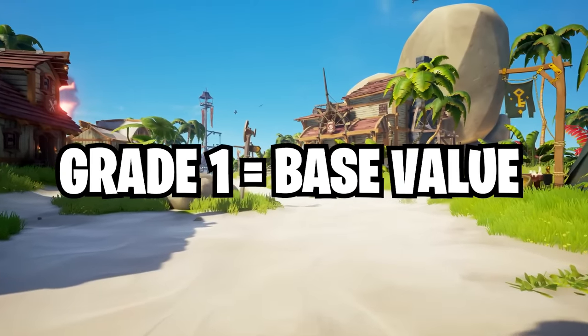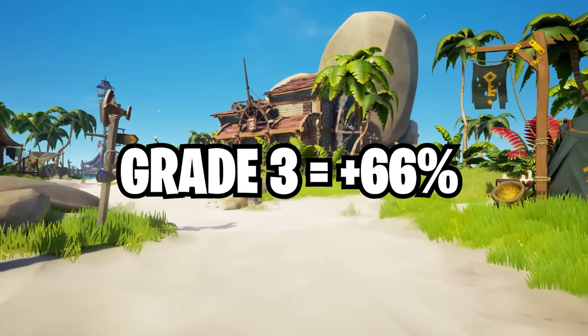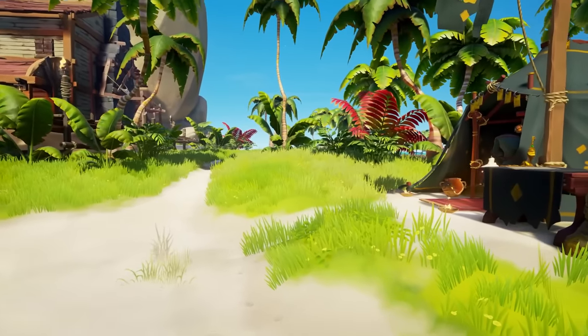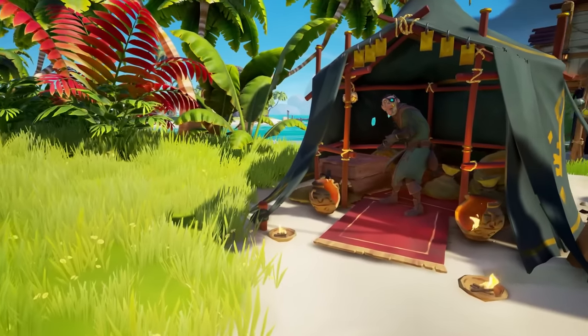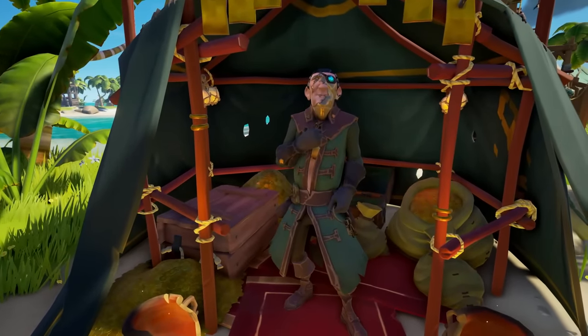Grade 2 is 33%. Grade 3 is 66%. Grade 4 is 100% emissary value. And grade 5 is 150% on the loot sold. The sweet spot is grade 5 for maximum profit. Now let's tackle the age-old question — how do you achieve that, especially as a solo player, drawing unwanted attention with that emissary flag?